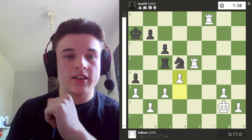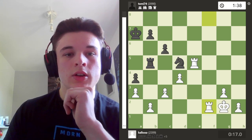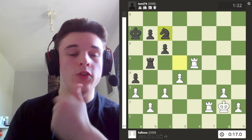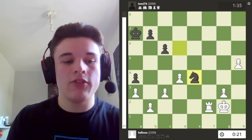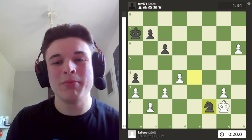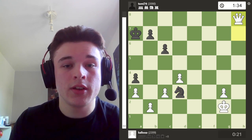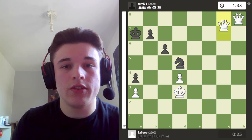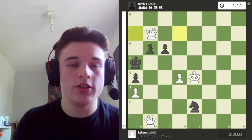Then I play rook e5, because if the knight goes here I can take with the pawn, so my rook's defended. And if the knight gives a check on e3, I can just take with the rook. So we go c6, I go d4, rook b5, and then I bring my rook back to f2. Here I'm threatening c4, so my opponent is forced to play knight c7. I get the trade of rooks and throw the h-pawn down the board.